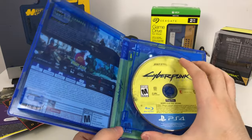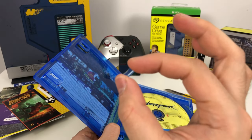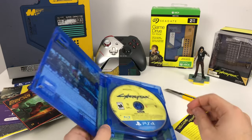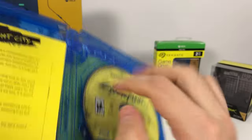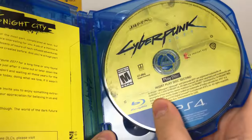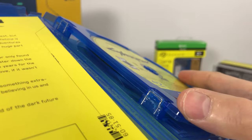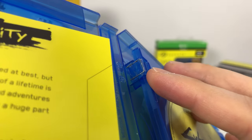Unfortunately I'm going to have a loose second disc on the inside, unless I can get some Cyberpunk 2077 glue to fix that little piece in my case. So I gave my game case a Cyberpunk 2077 implant upgrade — now the disc doesn't rattle loose. Cyberpunk 2077 robotic upgrade complete.